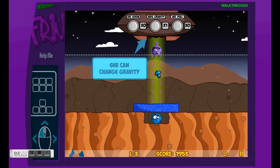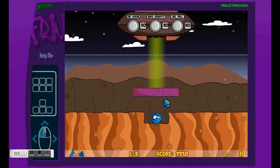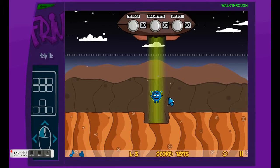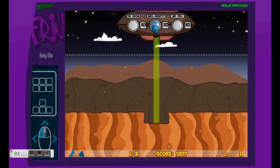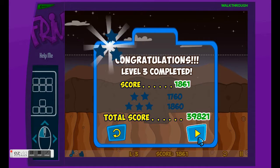So in this section we unlock Mrs. Gravity. We go over there and it flies up because it makes anti-gravity. It's a physics game.